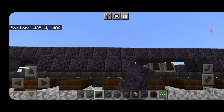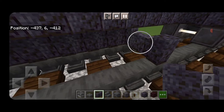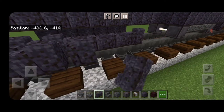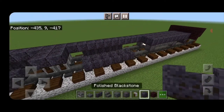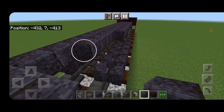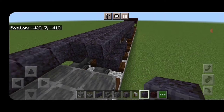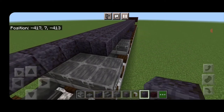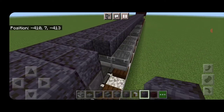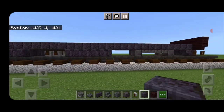Extend it out another six, one to the side here. Same as before, skip over, leave the middle open, and two rows of six on this side. Once we have all that, fill in these two up here with polished blackstone on this second layer and behind here, so that the whole thing on the second layer is three blocks wide, bringing it right down to the other end.